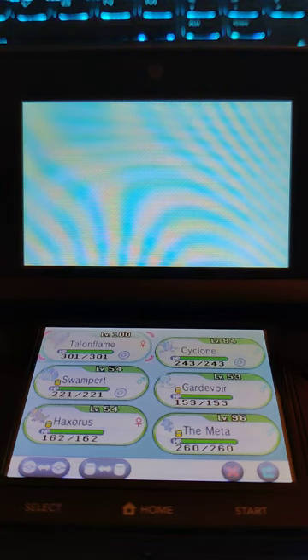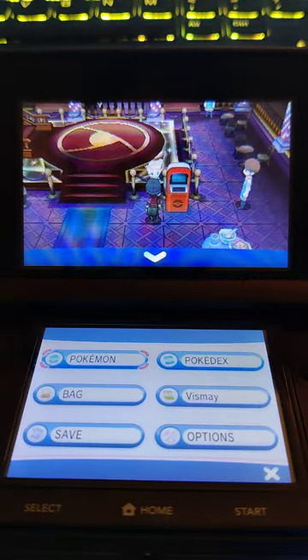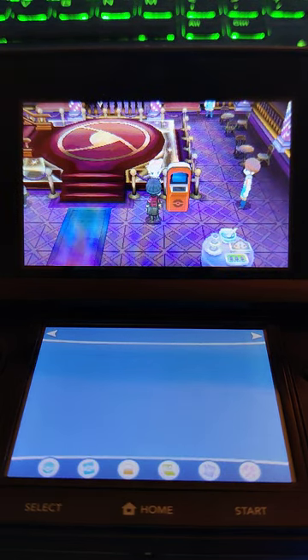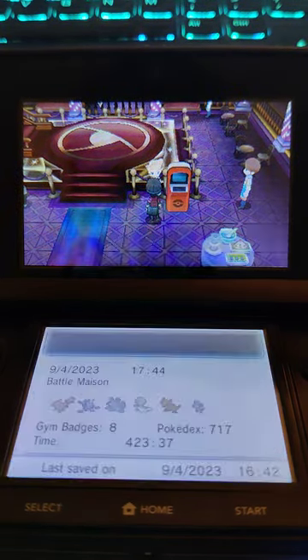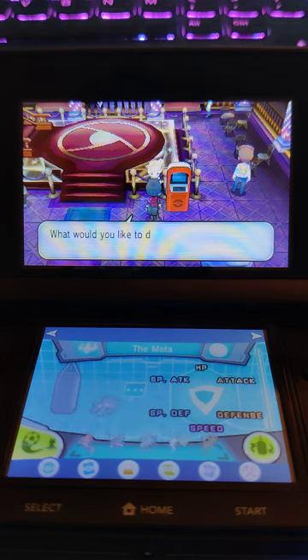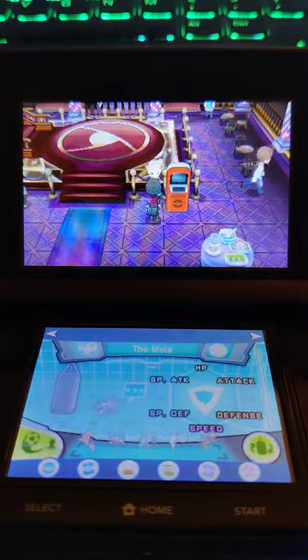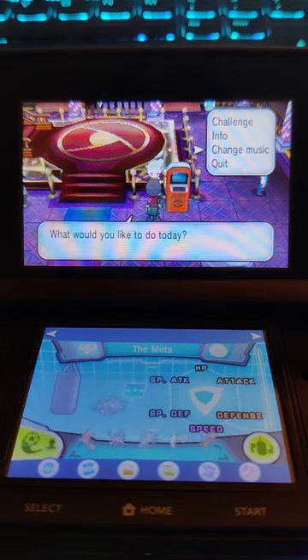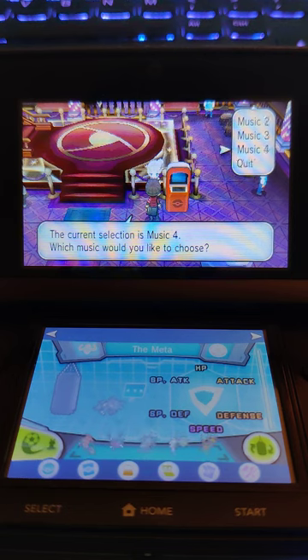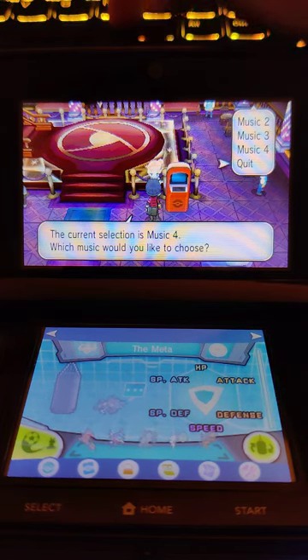It'd be cool for the 10-year anniversary of X and Y to get the gold trainer card. I'll save before starting. I can change the music — I have the gym leader theme on right now, I want to put the elite four theme instead. Let me look at the Battle Maison themes.